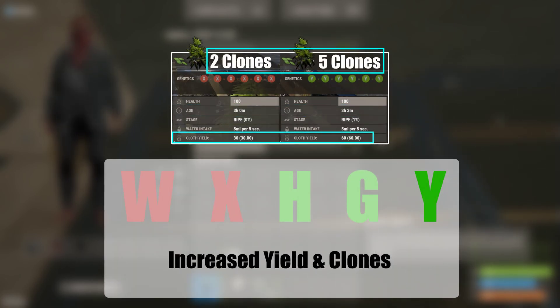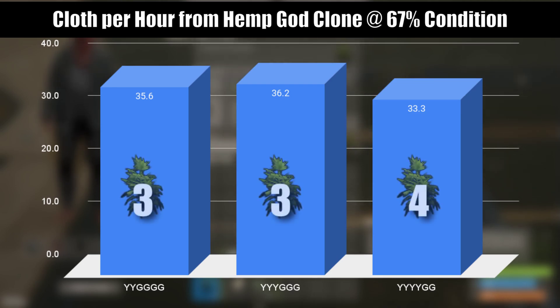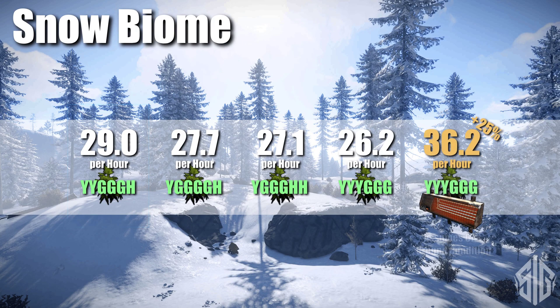Using hemp as an example, in perfect and normal conditions, three Ys and three Gs outputs the most cloth per time, but some people prefer four Ys and two Gs as it grants an additional clone and will output more cloth for a given amount of effort from the player. In the snow biome without the use of heaters, two Ys, three Gs, and an H outputs the most cloth per time, but I'd still recommend using heaters as it will significantly increase your output.